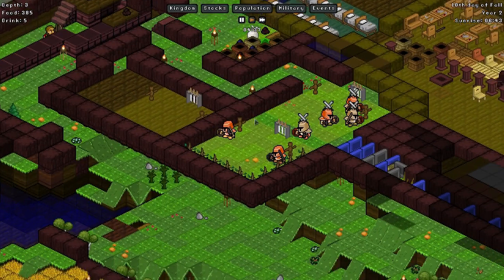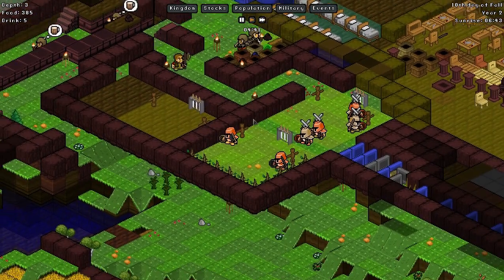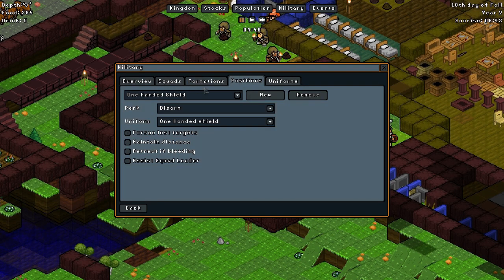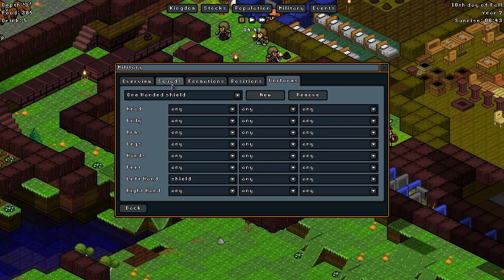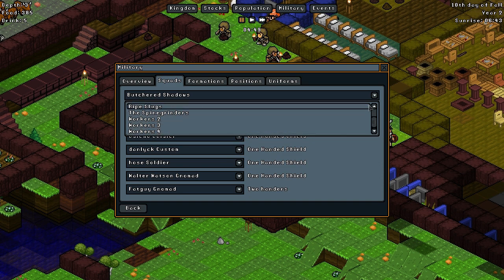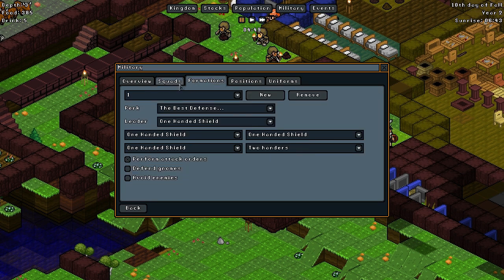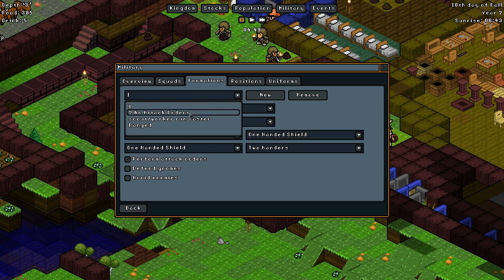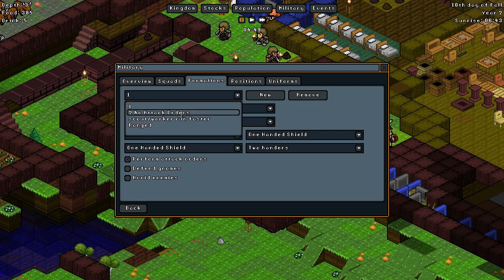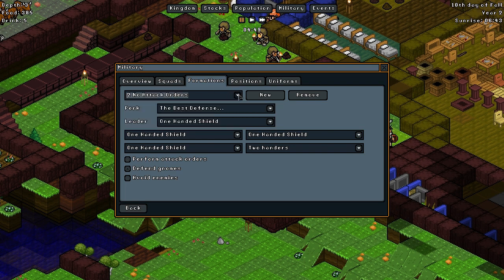So on the military side of things, a while ago I did try and change things up with my squads and basically when they would respond to a military threat. If we go into our squads, we can see we've got the Butcher Shadows, Workers 1, Moon Colors of Gold, Ripe Slugs, and the Spying Grinders — and obviously the rest of the worker squads. We have our one formation, and we've got one and one 'no attack' orders. This is essentially sort of pointless now because I'm going to just change these.